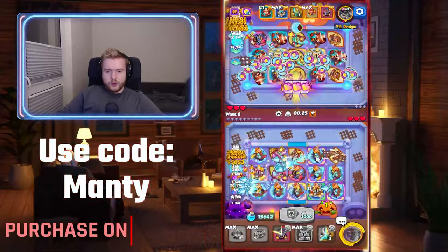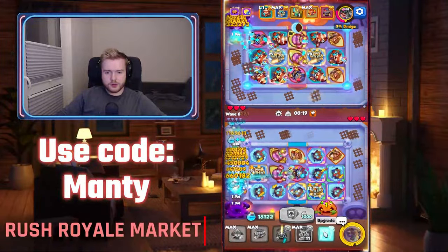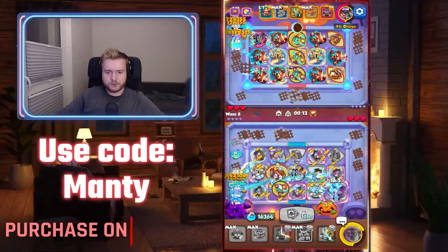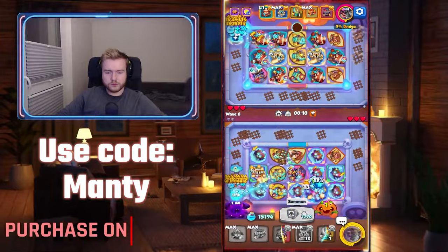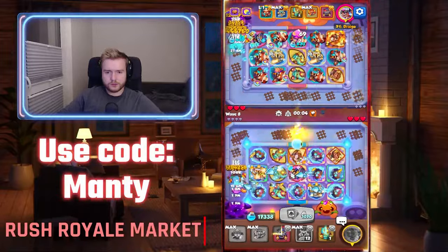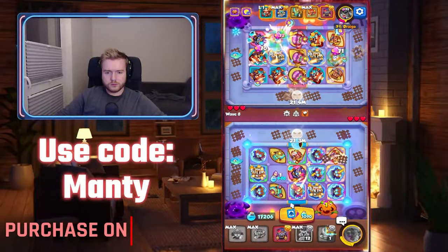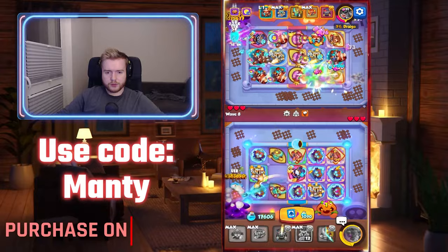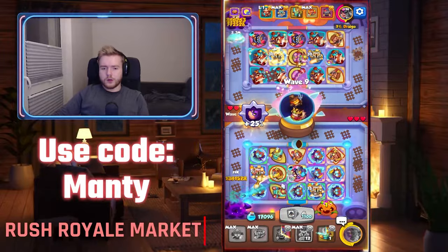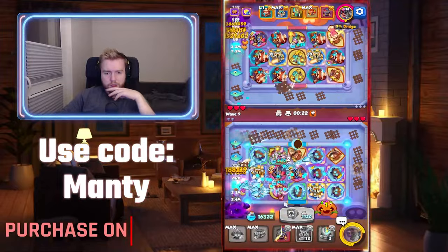Alright, so 1, 2, 3, 4, 5, 6, 7 Frost Elementals and 2 Trappers. All I need now are merge ranks. It's another virus. Please don't hit me. Tribunal - okay nice, but it's a virus just before the death wave. I hate Virus overall as a boss.